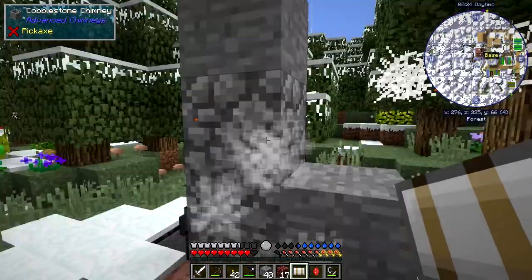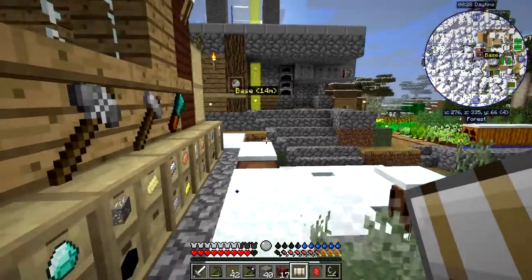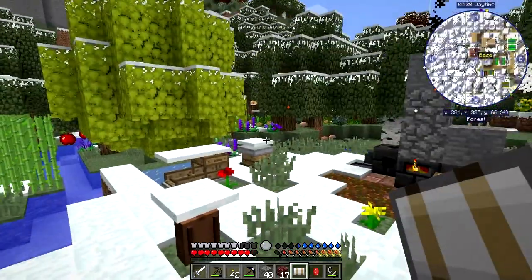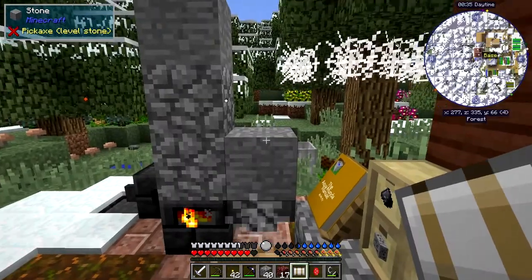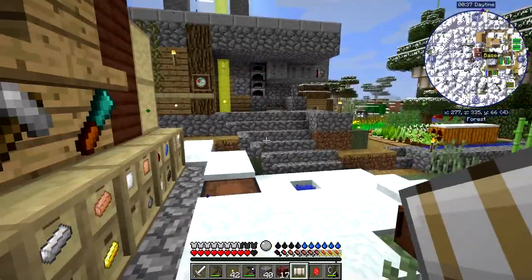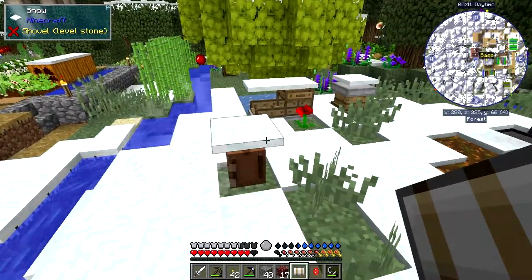There's a block of stone on top of the hopper - actually that's not such a bad thing because we can still access the hopper by right-clicking underneath, and that'll stop it searching for items. I don't know how it got there though.